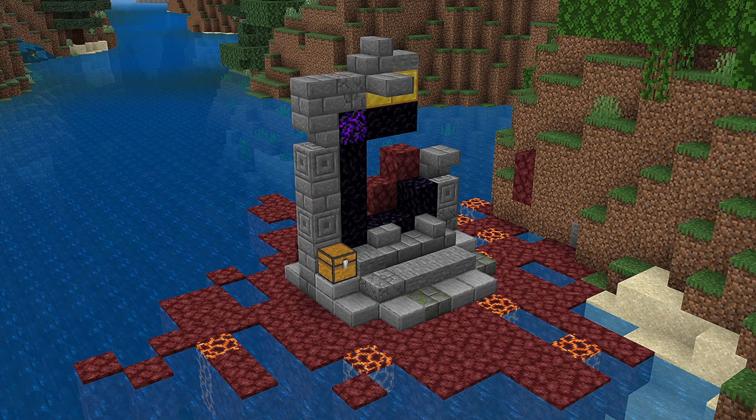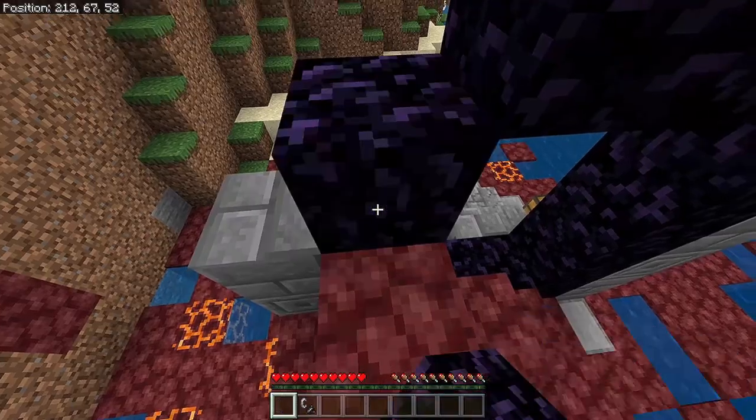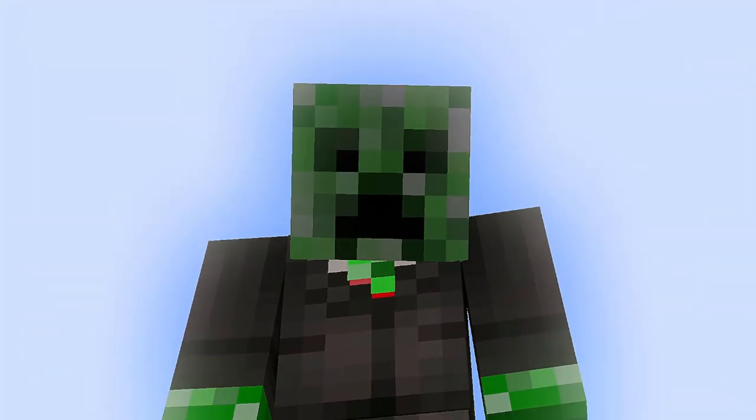You can also find a ruined portal if you go back to spawn and head in the direction where only your X is increasing. This ruined portal has some pretty decent loot, and you can actually make a full nether portal with it, which is nice. There's also some extra armor in it if you need some of that, and there's an axe in there too.